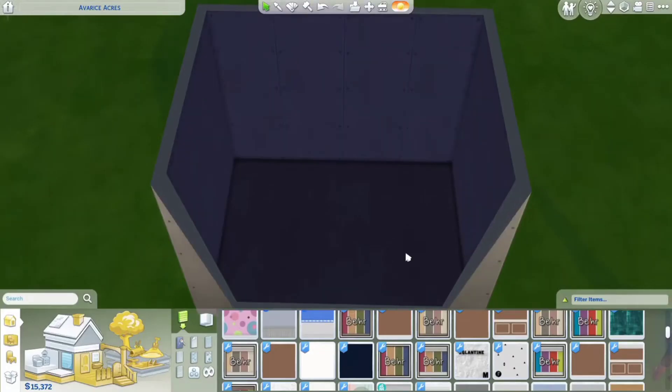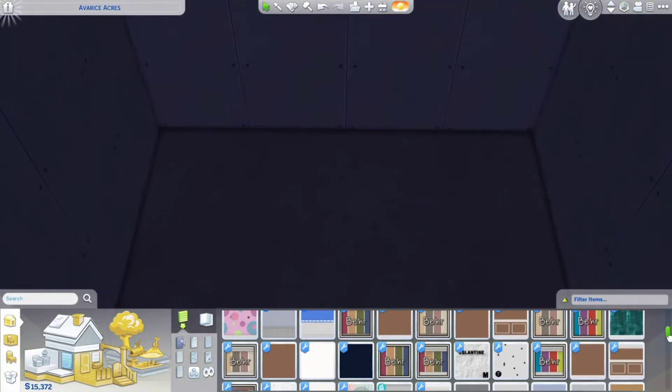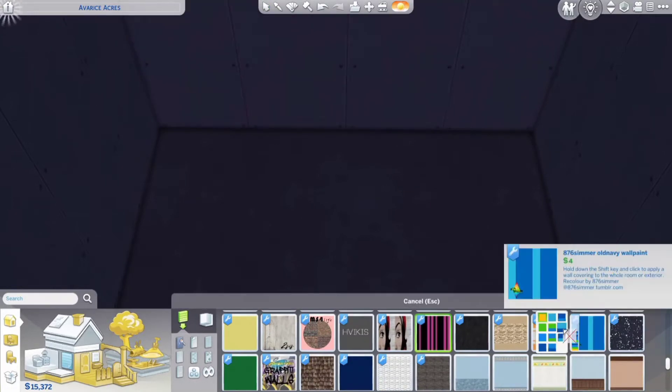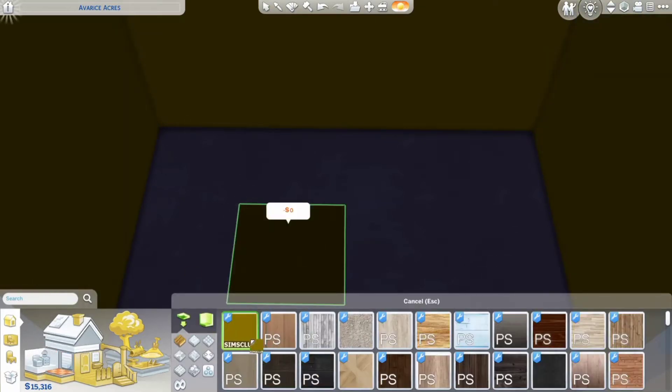What's up everybody, it's your girl My Lady V Gaming, how you guys doing? So today I'm doing another speed build, but this is like a yellow aesthetic one. I'm really actually happy with this one because I kind of feel like this is my vibe, even though pink is my favorite color.